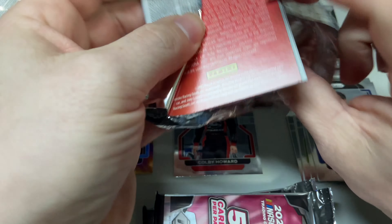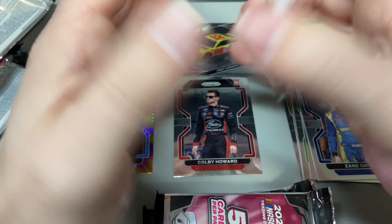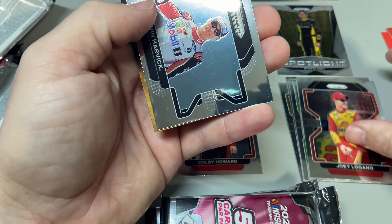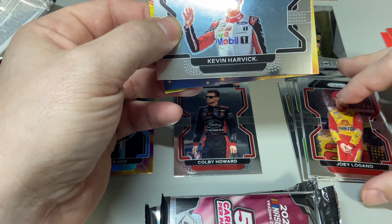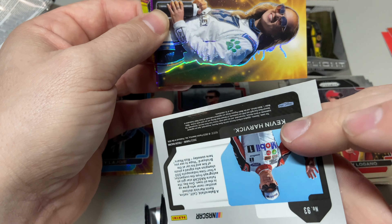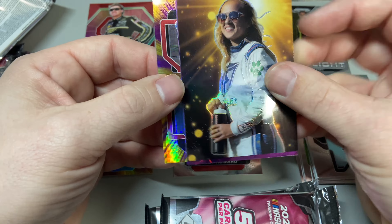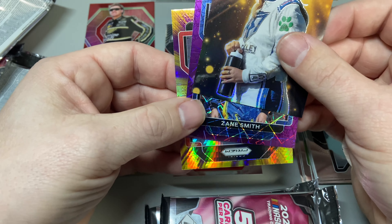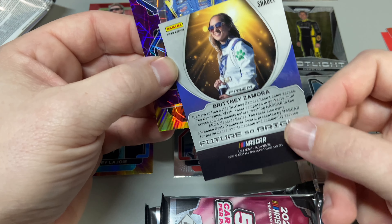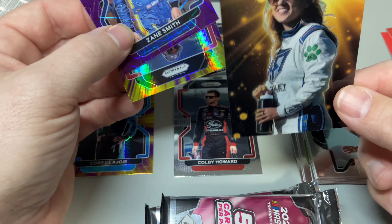No idea if it's good or not, but we got Joey Logano — I know who that is — and Kevin Harvick. These are horizontal; I don't know if these are short-printed because they're different. And we got Brittney Zamora Future So Bright prism shade — pretty cool insert.